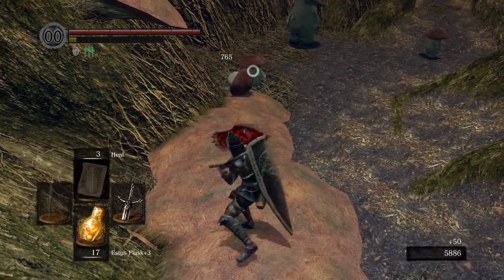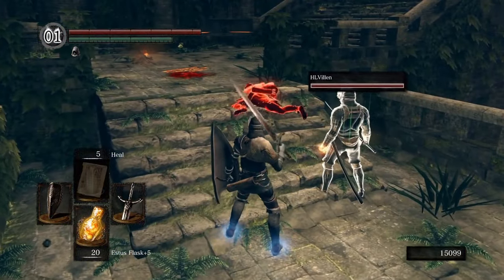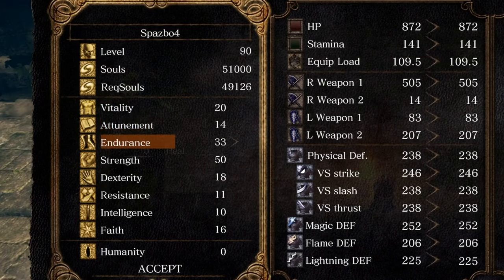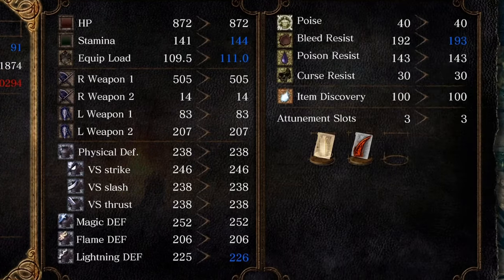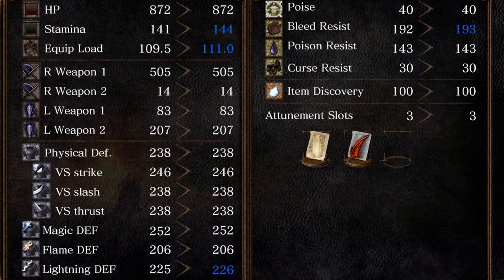Even if you think you know what you're doing with Resistance — don't. There are a lot of other things these attributes do, and it's better you learn them on your own. The level-up screen itself tells you what each attribute does and how it helps your character.